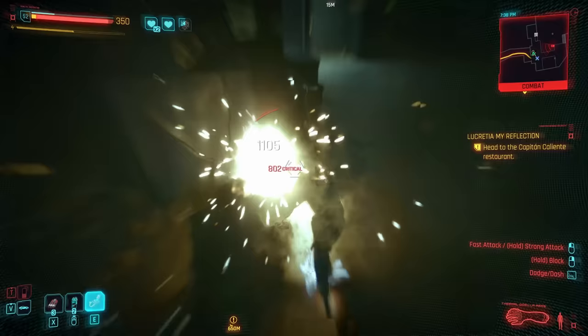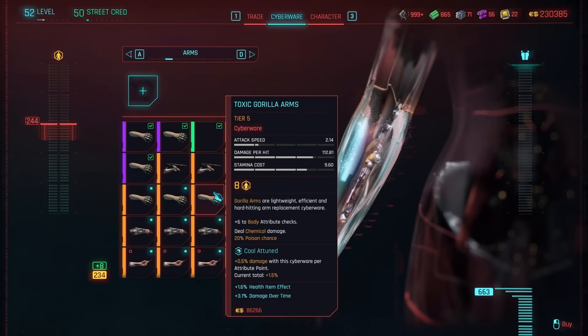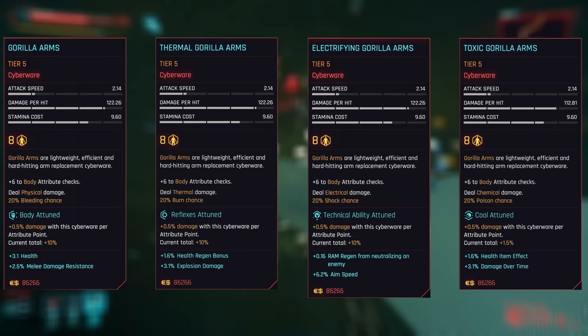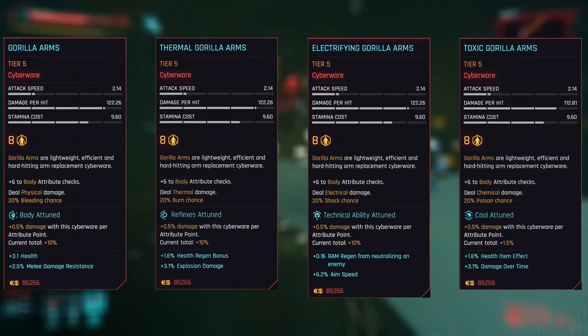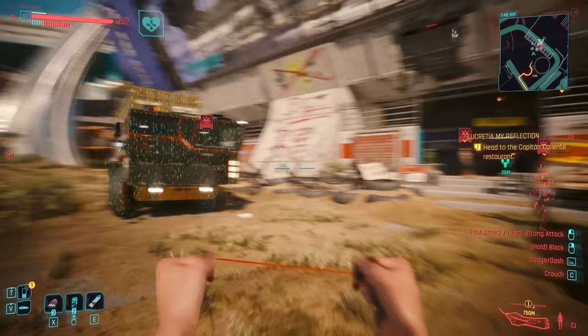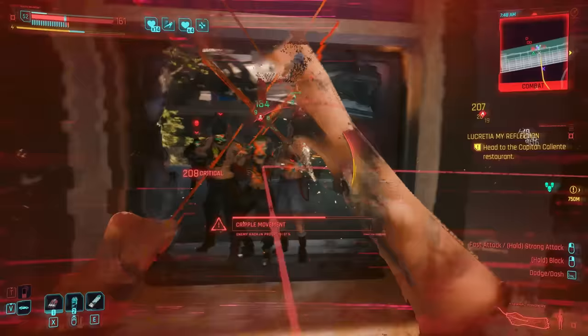One final thing to address: the four different damage types — basic, electric, thermal, and toxic — that you can get for each arm mod. Those damage types are worth considering, but the way I ultimately decide which to get has more to do with attunement. Each type just so happens to attune with a different skill, so I'd just choose whichever one you have the highest attribute for to get the most extra damage. If multiple attributes are evenly distributed, consider your cyberware — do you have anything that'll buff poison or fire? And finally, do any of these effects synergize with something else you're using? For example, applying burn to any foes affected by tier 4+ Contagion will cause them to explode, hinting towards pairing a thermal Monowire in a build that utilizes Contagion.